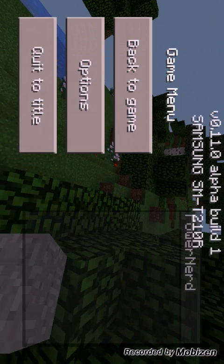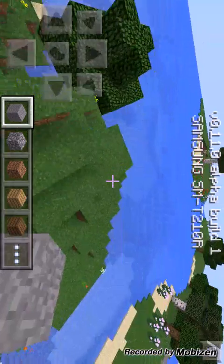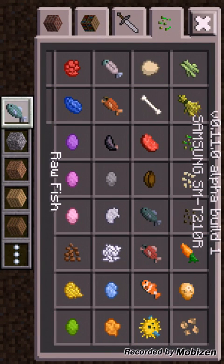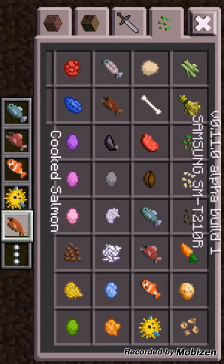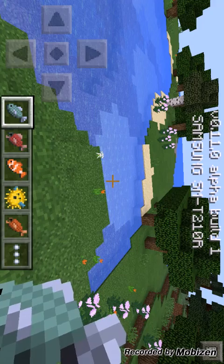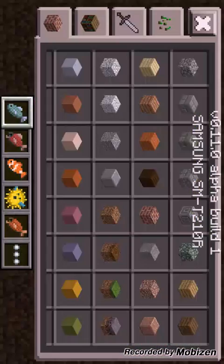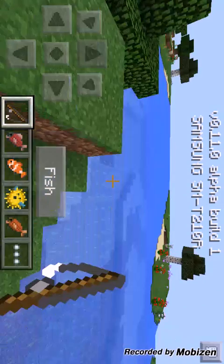It runs perfect now. Let me show you some features. First of all, there's raw fish, raw salmon, clown fish, puffer fish, cooked fish, and cooked salmon — you can eat them. A way to get them is the next feature: the fishing rod, so you can fish for fish.